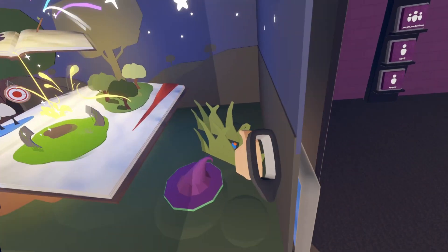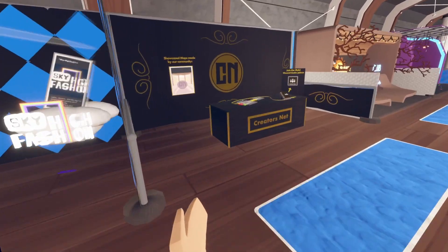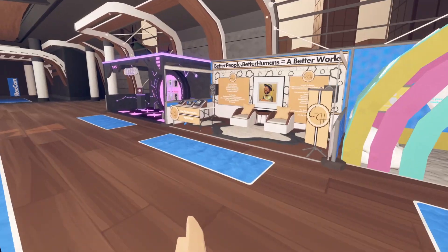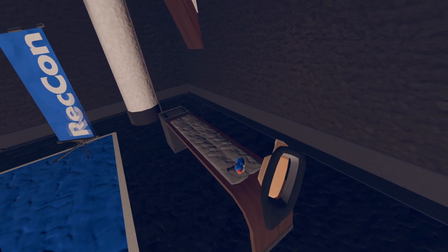Onto the next room: the first one will be hiding right behind this grass and the second one is going to be right here. Onto the next room: the first one is going to be next to this coat, the second one will be right over here under this desk, and the third and final one of clubs is going to be right here on this bench.